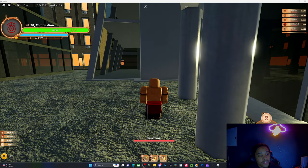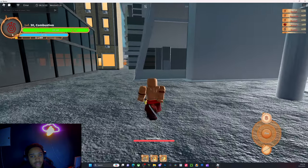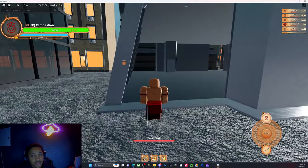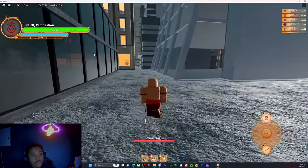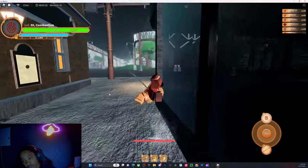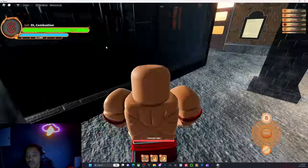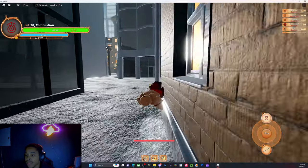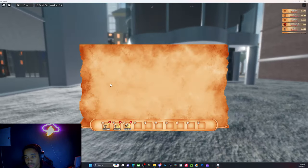So the first thing I'm gonna let y'all know is what is new. First thing is first, they changed the icon. Your firebender combustion is my perk at level 30. They also changed stats — instead of one level giving you two stats, now it gives you three. So they helped out with that for people who were complaining they don't have enough health and feel very squishy in the game.